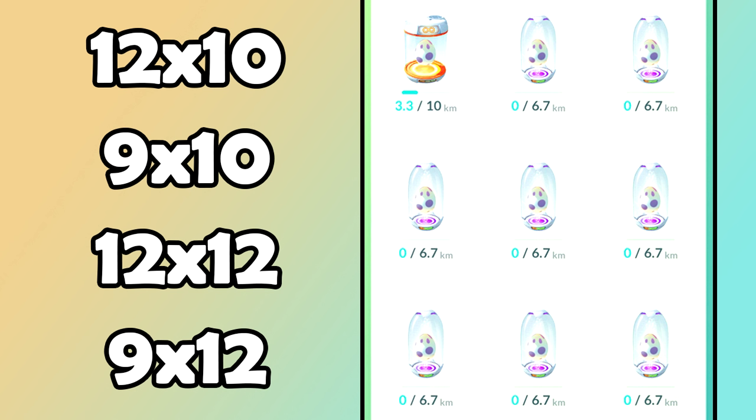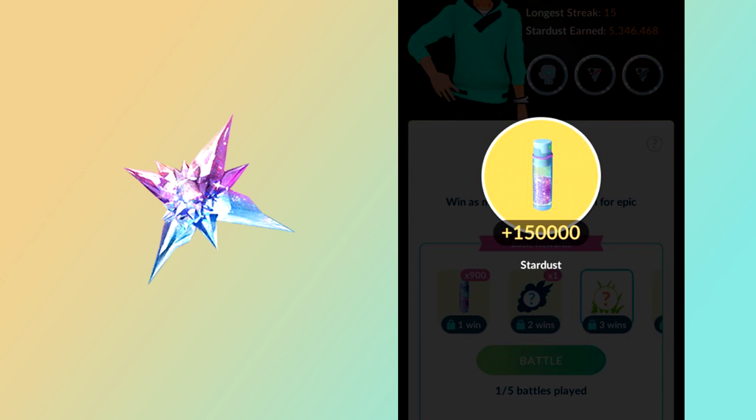Another great way to use a Star Piece is at the end of a GO Battle League season. At rank 20 you get a ton of stardust, and higher ranks like Veteran give even more — all the way up to 100,000 stardust if you hit Legend. With a Star Piece that's 150,000 stardust. Even Veteran or Ace rank gives a decent amount. You can also do catches or go through stacked research to maximize the Star Piece with those end-of-season rewards.